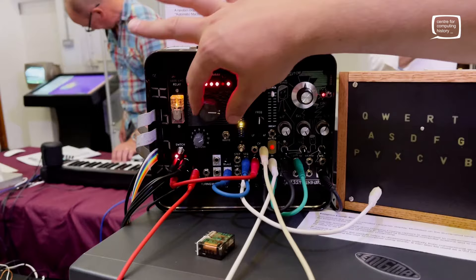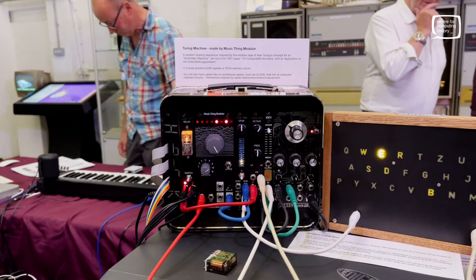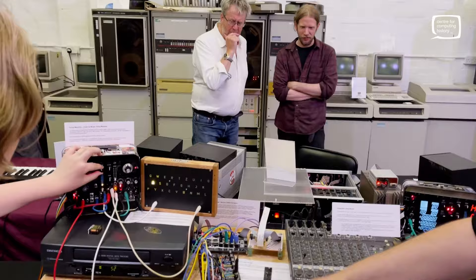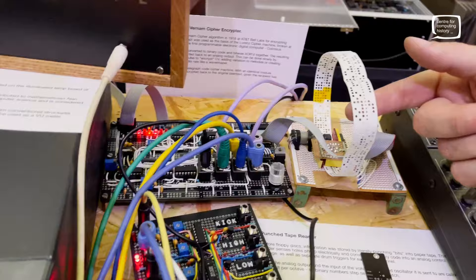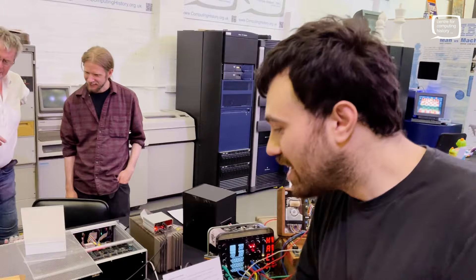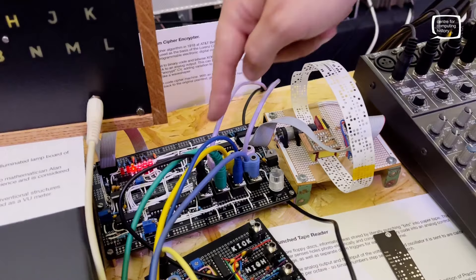This is a paper tape sequencer. Punched tape is what they used to store information on before they had floppy disks — they literally punched holes in paper tape to store computer code. Each one of these holes is a bit of information, so you can imagine you're not going to fit even a JPEG picture on here. What this machine is doing is reading across the codes, turning them back into a voltage, which is being sent into this case here — a whole synth voice — and into the voltage-controlled oscillator to control the pitch.